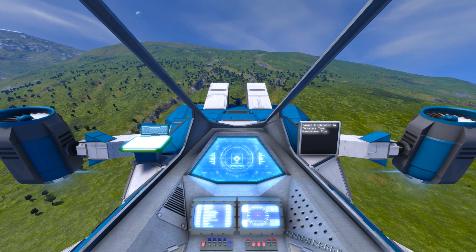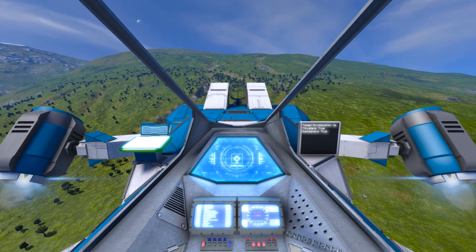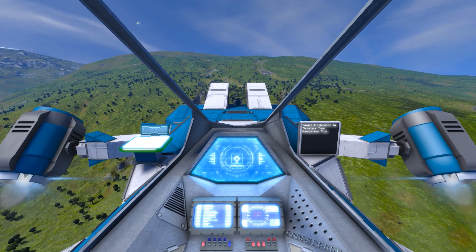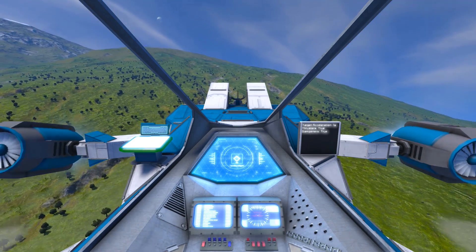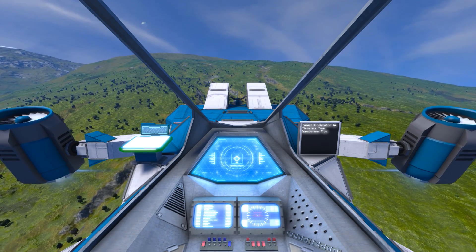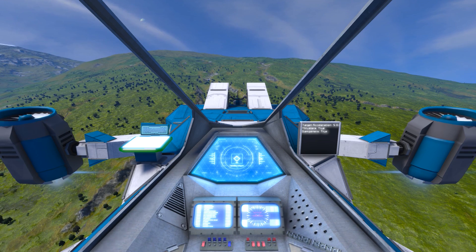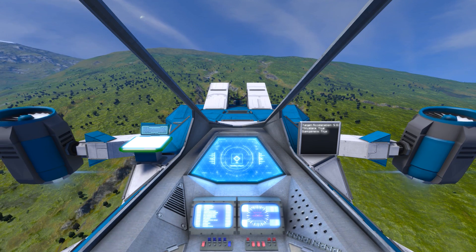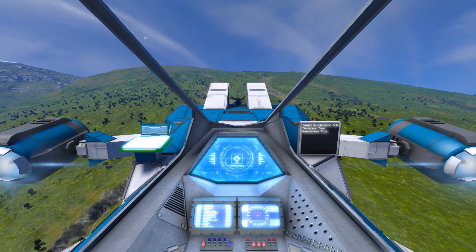So at the moment we're set to 1g, and if I hold forwards you'll notice the thrusters kind of point down and backwards at the same time, but they're not using all of their thrust at the moment — and that's because that literally is target acceleration, it's nothing to do with gravity. This thing will hold itself level using dampers regardless, but if we press plus to turn that acceleration up — it's on plus and minus on the keyboard, another advantage of Digi's control module — and hold W this time, you'll see that our thrusters are much more level and they're on full power.